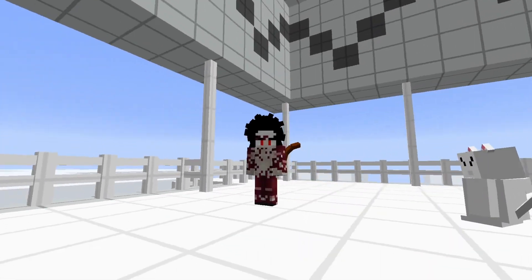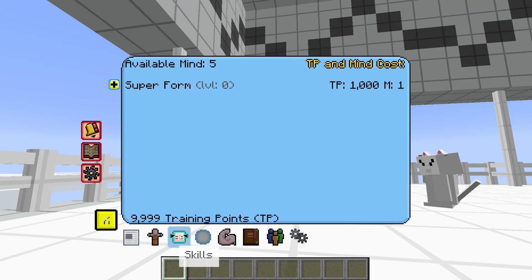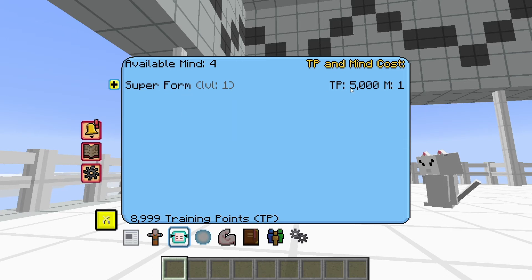Alright, so let's go ahead and see what our changes have done. Obviously, if you go to transformation skills, if you go to skills right here, you'll see you have super form. This is how you become a Super Saiyan. It costs 1,000 TP, and you can see I changed the mine from 20 to 1. So easily become a Super Saiyan — just click that, and I've unlocked Super Saiyan level 1. Now if I want to go into Super Saiyan level 2, it's 5,000 TP cost, and still the mine has remained 1. So let's go ahead and do that. There you go.